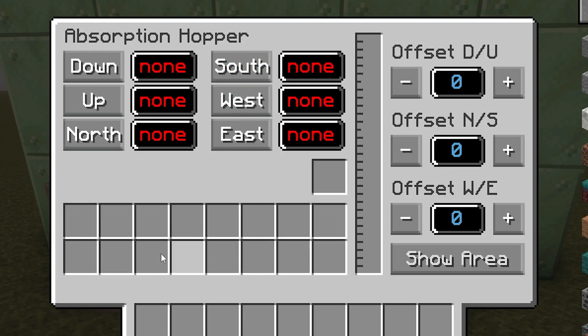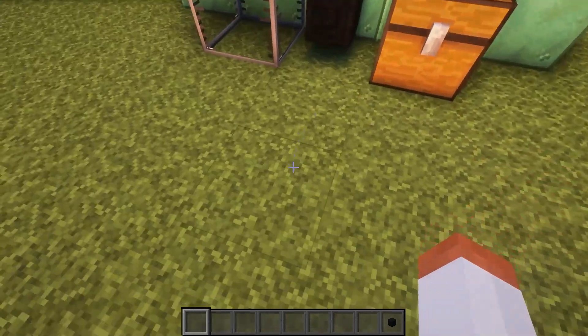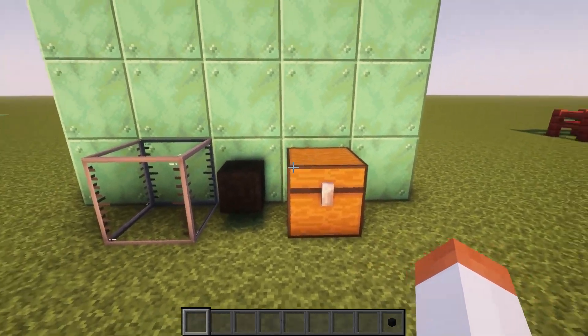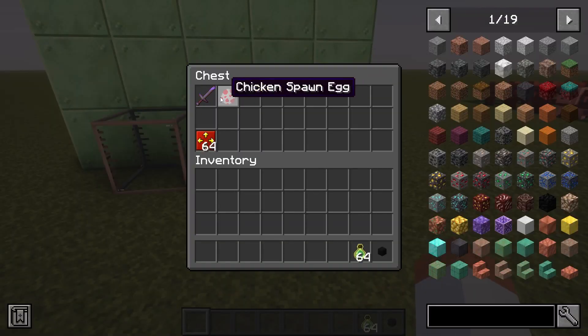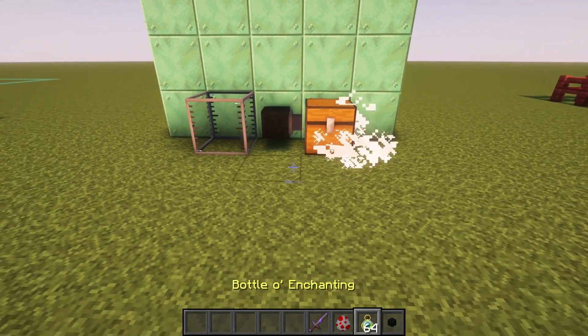You can set up your output in any direction such as north, south, east, west, as well as up and down. In our case we have a chest to the north so we will set output as north. This thing can also suck up XP orbs which you get by killing mobs or using XP bottles.